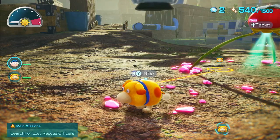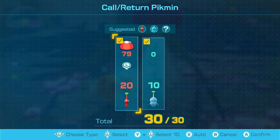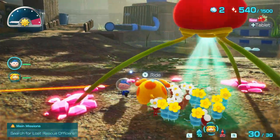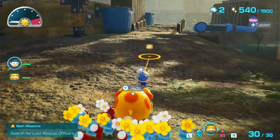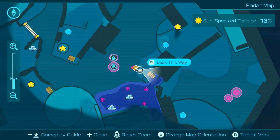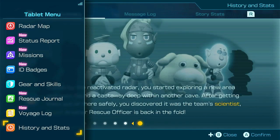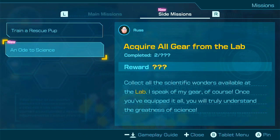He's so cute. Anyway, let's go get some Pikmin out — just going to do Reds for the moment. But I also want to try building. Might need to try checking some other stuff on here, maybe. Tablet menu. I don't see anything for building here. Side missions: An Ode to Science. Collect scientific wonders available at the lab.